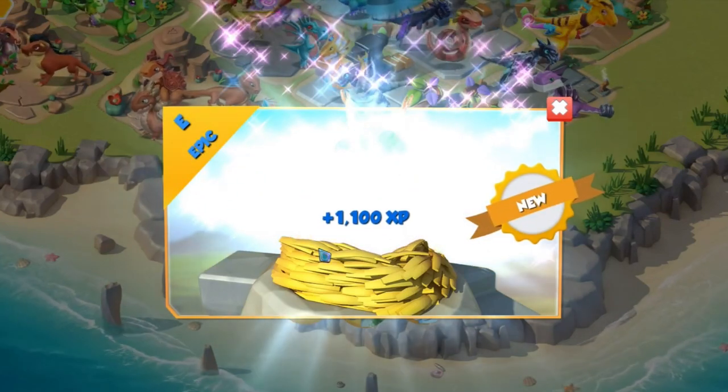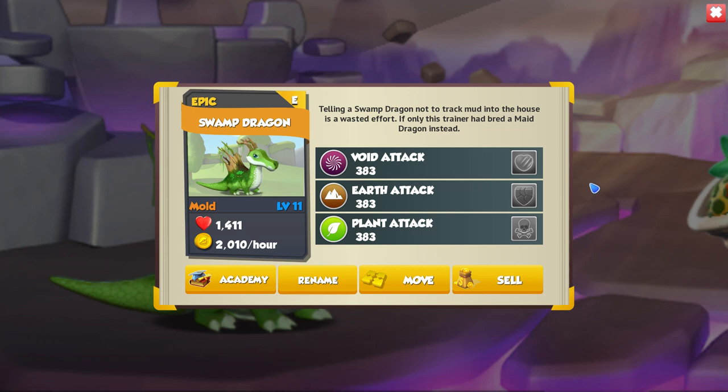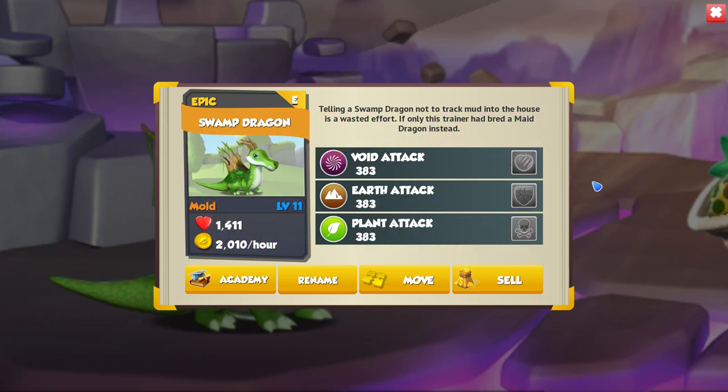Hello there, let's take a look at how to breed the Swamp Dragon. The Swamp Dragon is an epic with the Void, Earth and Plant elements that has a regular breeding time of 20 hours and a VIP breeding time of 16 hours.